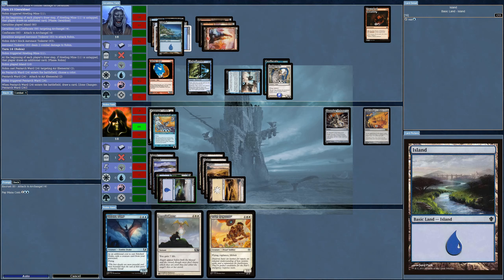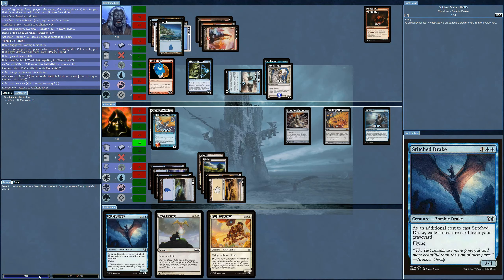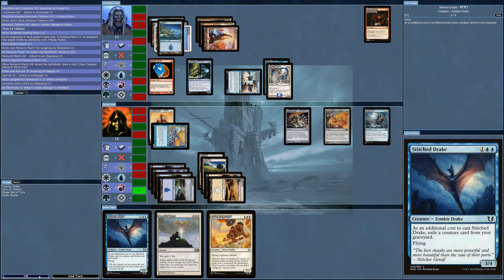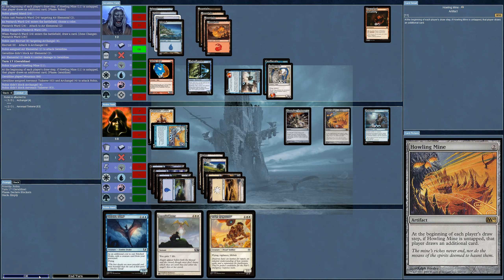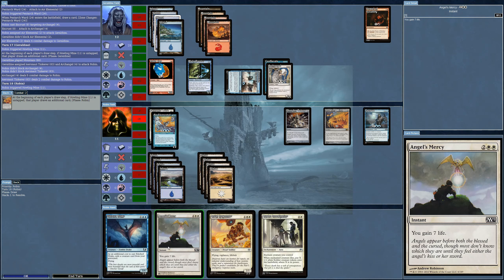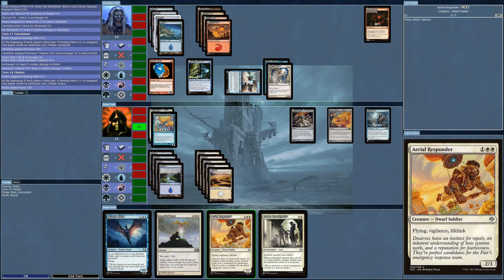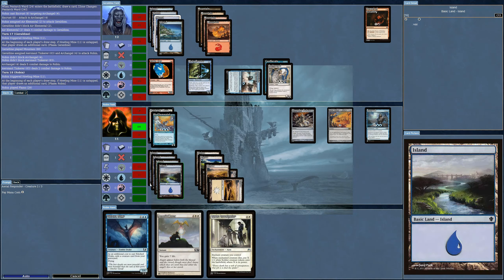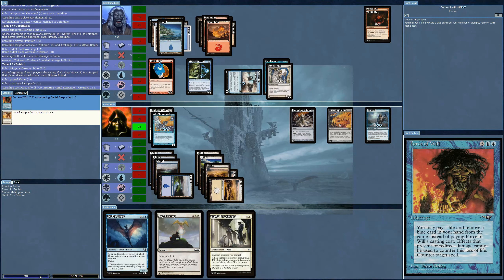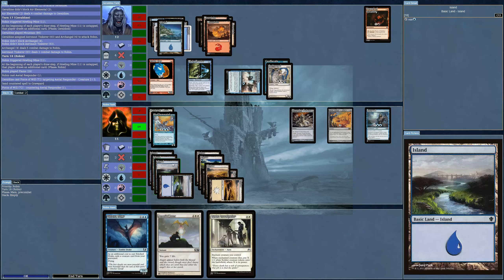I can bring out Encrust. Most definitely — I will Encrust you. So now there should be no blocking. It does attack — but why did I put Encrust on it? It's not tapping anyway. This is really stupid — complete waste. I can't stop the five-five and the AI is countering it as well. This now has protection from white so I can't put Murder Investigation on it. I can now bring out the Drake because my other creature got countered.